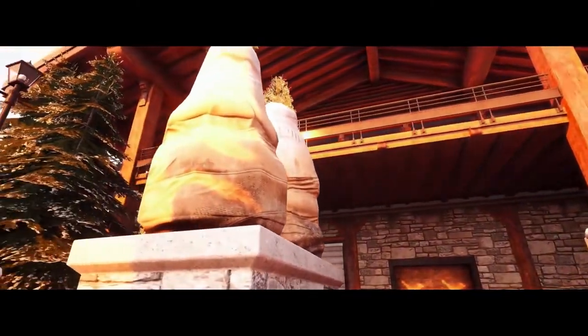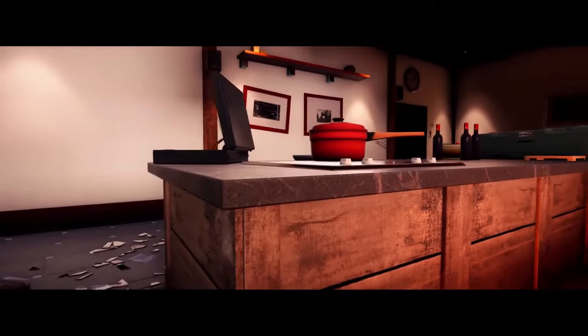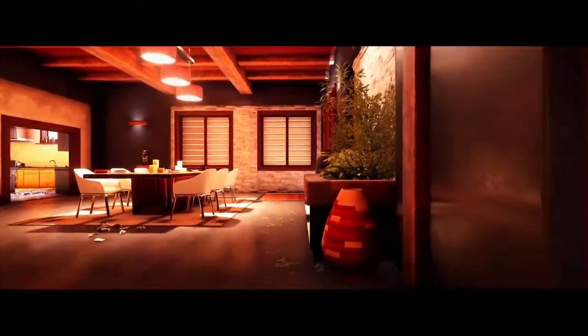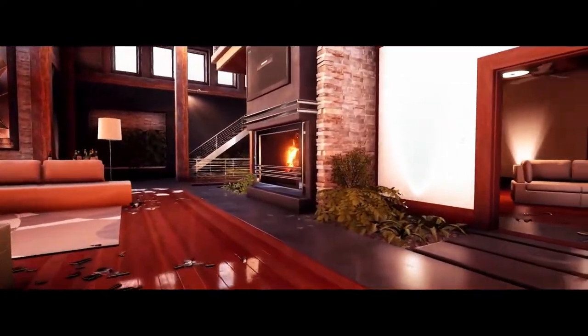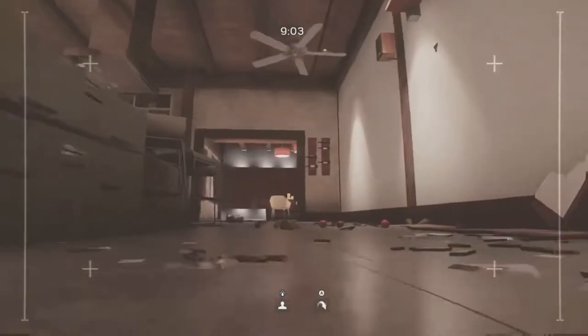Last but not least, we have Chalet. This is one of my favorite maps because it's very well balanced for attackers and defenders. There's one spot that I really love and it's right above the fridge in Kitchen. I don't know why, but players never check there. They never expect people to be there, so they never look there, and I've gotten two to three kills by sitting here in ranked matches. That just goes to show you how powerful this spot is because it's so obvious and people never expect anybody there.